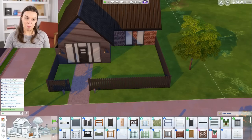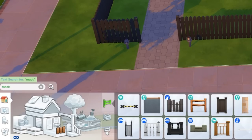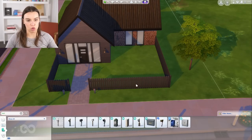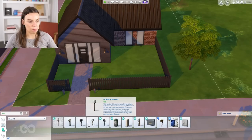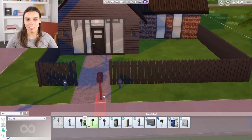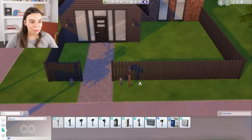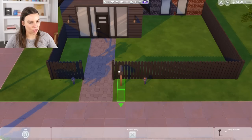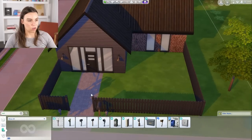So first up, we will need a mailbox. I find it's easiest to just type mail in the search bar down here to the left, and you'll see all the mailboxes. Your Sims will need a mailbox to receive their bills, amongst other things like gifts. People do send them gifts on their birthdays. I think it would actually look better just next to the path here, so I'm just going to click on the objects to move them.